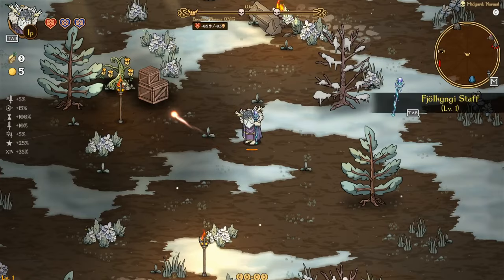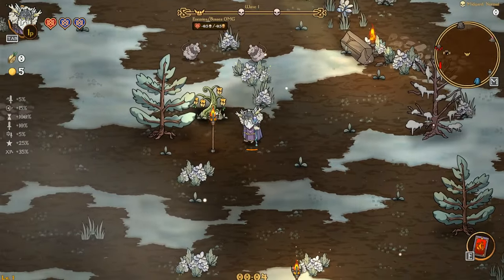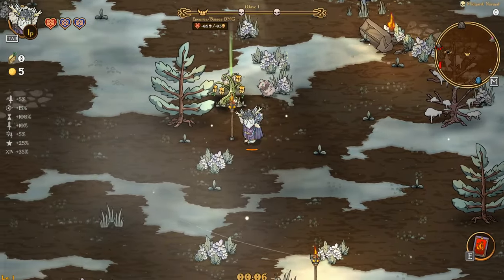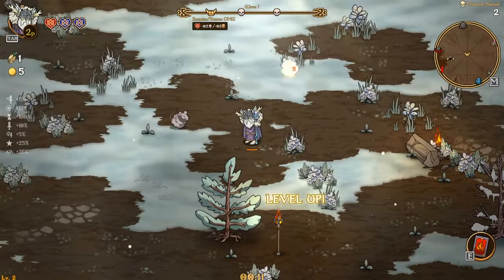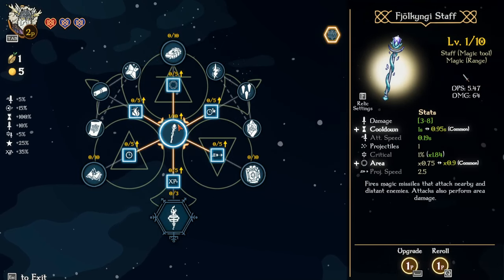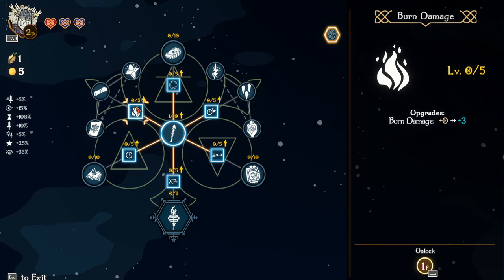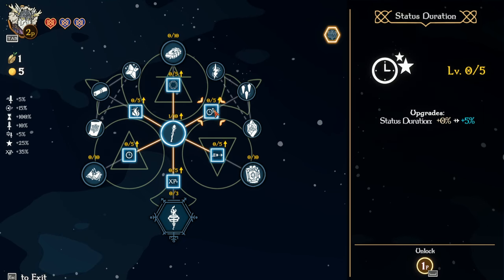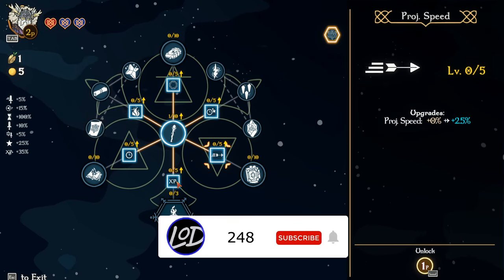Hopefully we can make some progress like last episode. We do one-shot the whatchamacallit. So let's see what we got going on here. You got duration, burn damage, area, duration, status duration, projectile speed, and XP.